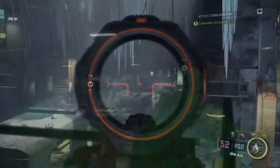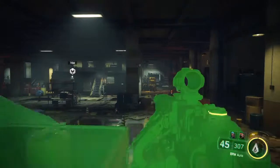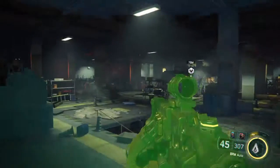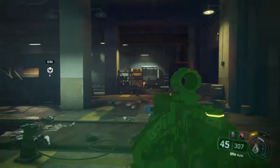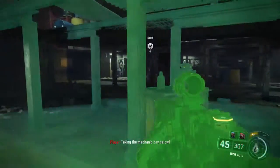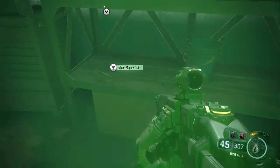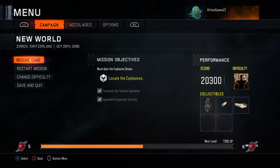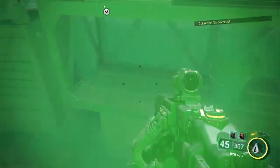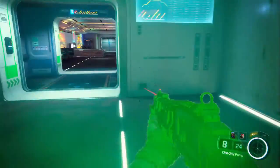Now this third one — I actually had to go back through and use a different character on another account because I accidentally deleted the file. But this one's really easy to find. This is right where you have all these robots and people you have to fight. You just go down to the bottom bay — it says the maintenance bay — and it's right over here on the shelf. If you hit start, it tells you how many collectibles you've found and if you missed anything.